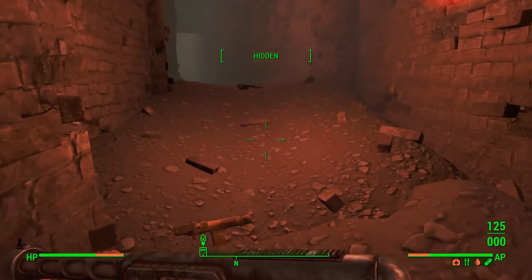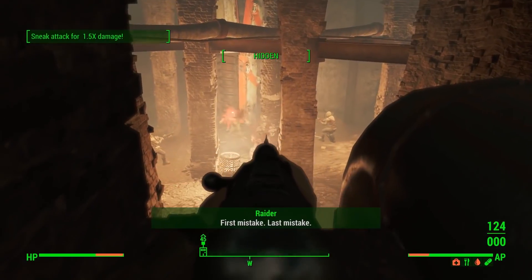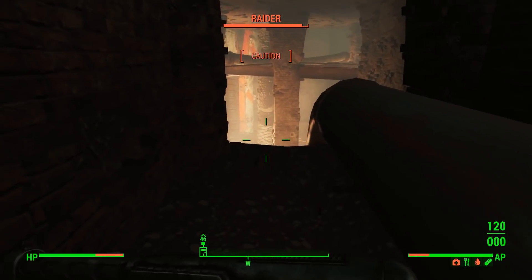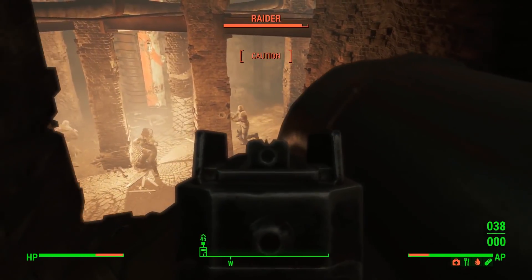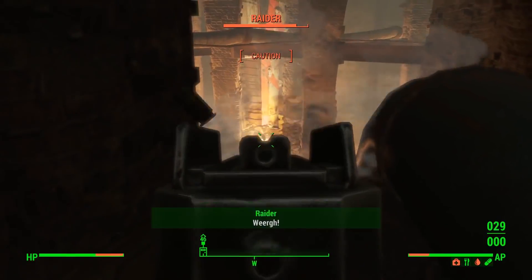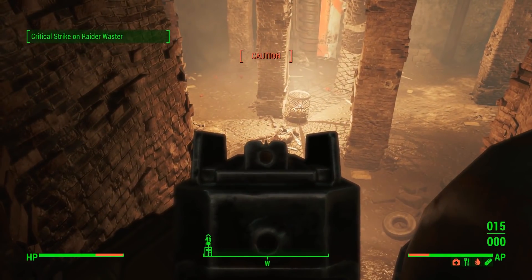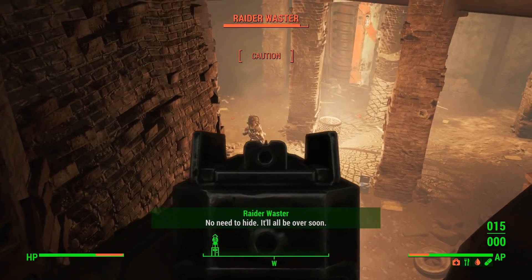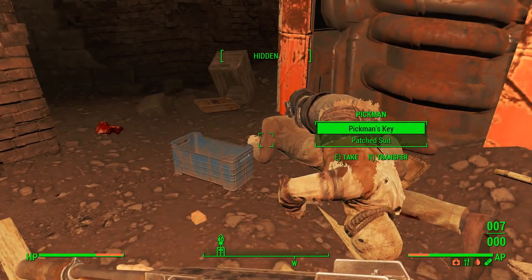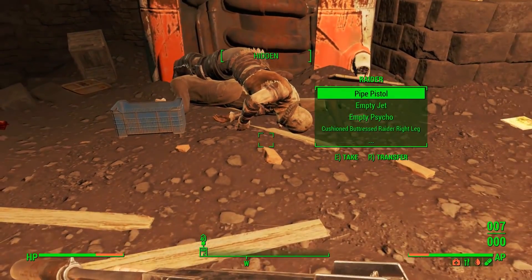You guys got anything good on you? A couple of bullets. I figure if I cause some chaos, that'll give Pikmin a chance to survive. That's one raider down — and Slab, named raider, dead. I think there might be one more. And that's that. Did we save Pikmin? Nope, we did not. His corpse is underneath this one — we've got his key. Sadly, we could not save Pikmin.